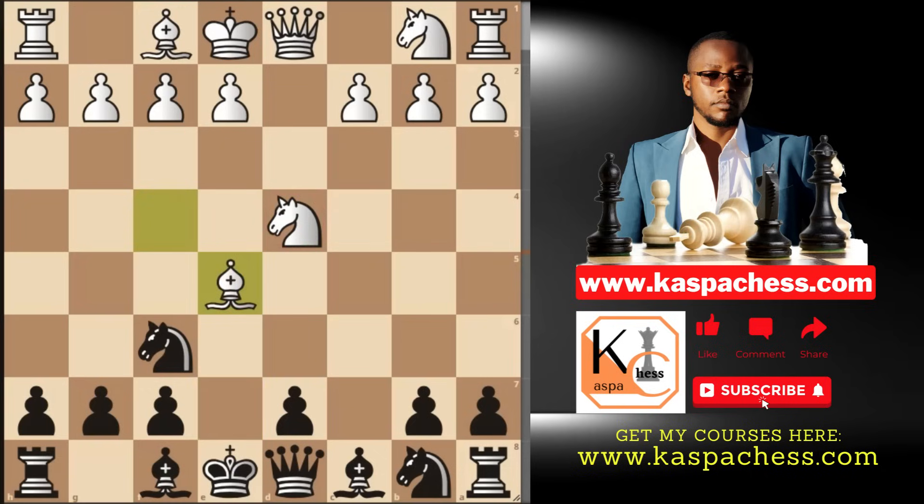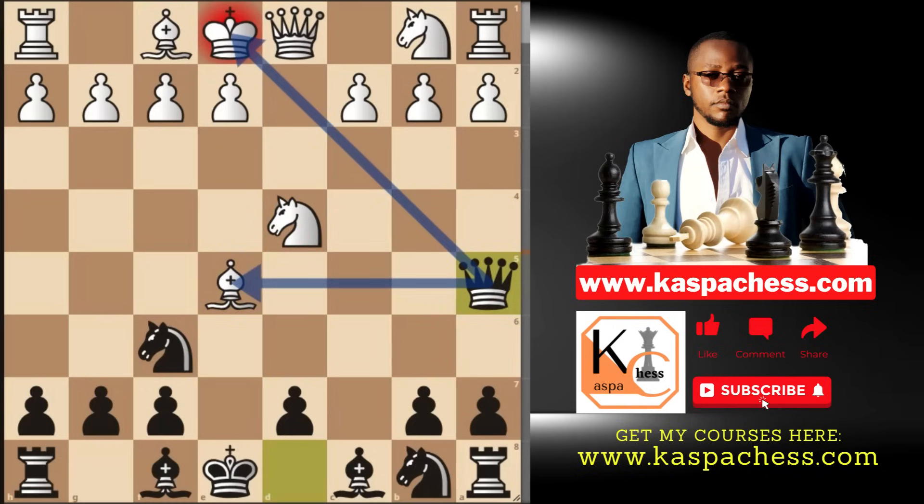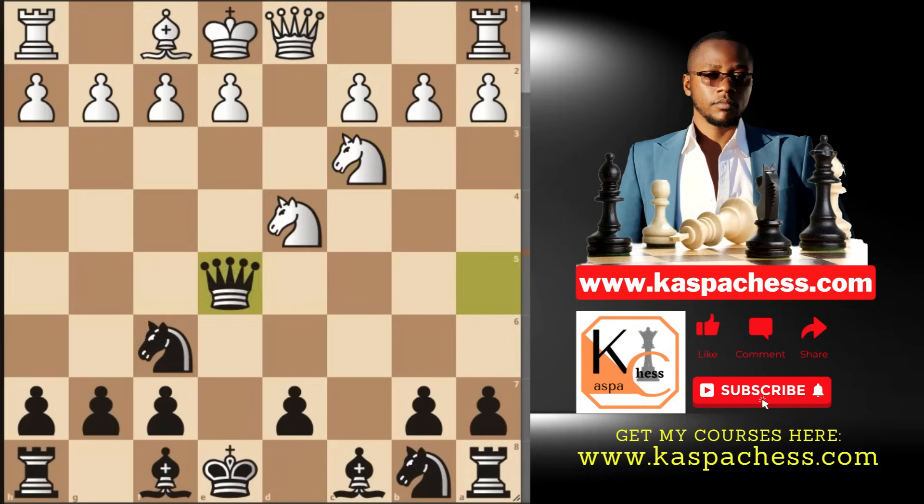For example, if bishop takes, you simply go queen a5 check and on the next move you are going to win a free bishop.